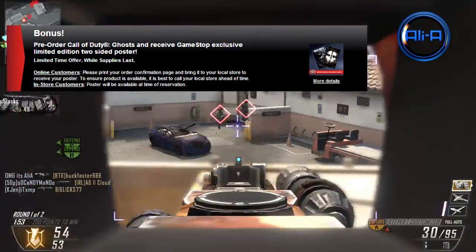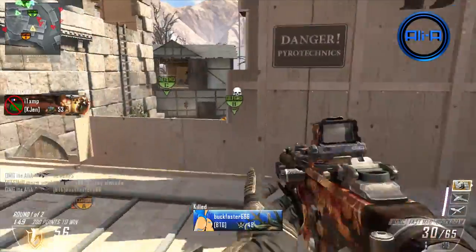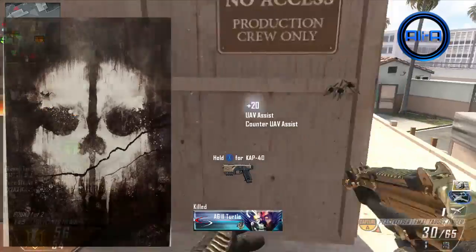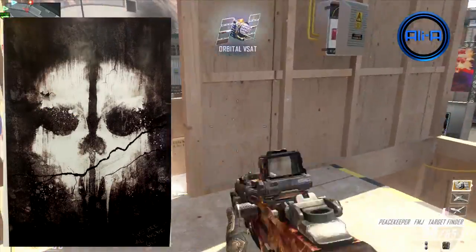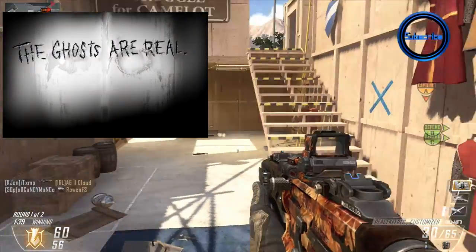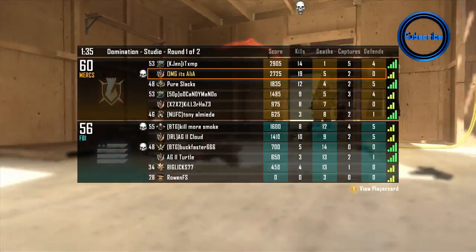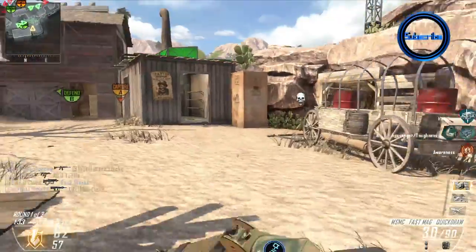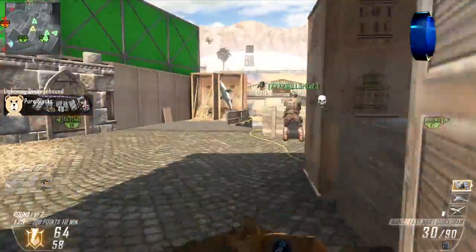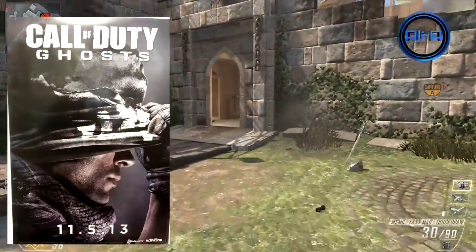There was one for Modern Warfare 3 last year and one for most of the previous Call of Duty games. This one, as you can see on screen here, consists of two sides: one showing the ghost image that we saw on the Call of Duty.com reveal or teaser site, where everyone had to sign up through Twitter or Facebook to get their image shown on the wall — I was a part of that and did a video covering it yesterday. The other side is simply the logo and the name of the game, Call of Duty Ghosts.